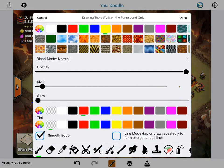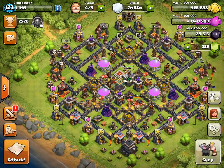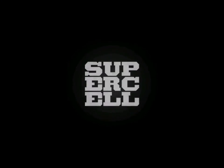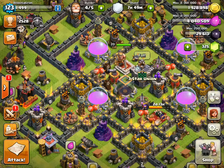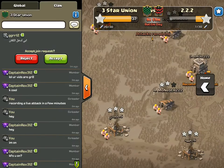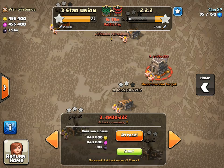I can do about three hogs on half the defenses and four on the other half, working my way around. I have three heal spells — I'll drop one pretty quickly, one around the Air Defense, and one for the craziness inside the core. Then I'll drop my cleanup troops and hopefully get the three-star. I do have a low-level Level 1 golem in my CC, but since the war is pretty much over I'm not going to wait around. Let's see how it goes — wish me luck.